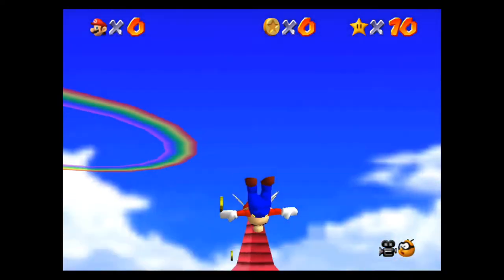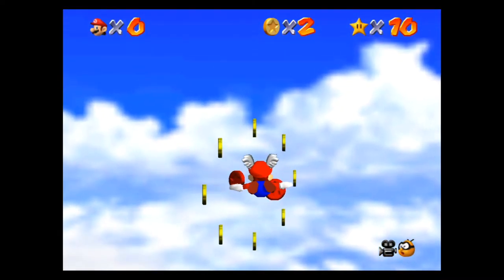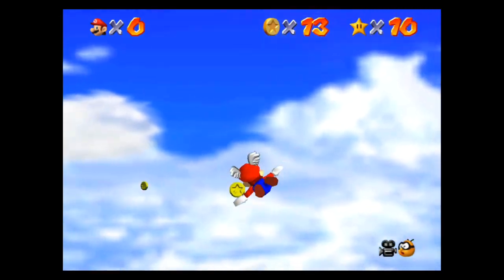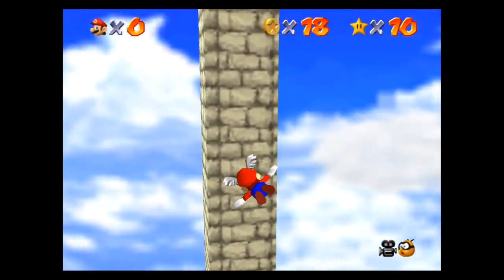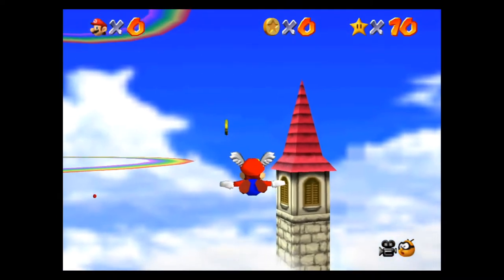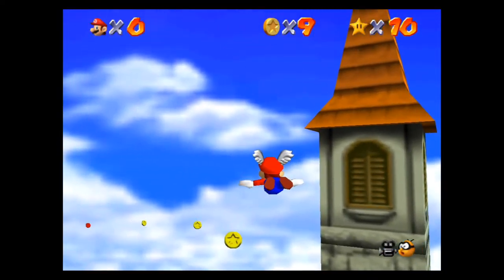It doesn't take any lives, so you don't lose lives for retrying. You could jump back in and continue trying to get this secret star. It's actually not that difficult — what you want to do is just follow all of the coins and it's gonna lead you to every red coin. Sometimes you completely miss one, and because of the elevation of Mario you may have a hard time going back up and grabbing them again.